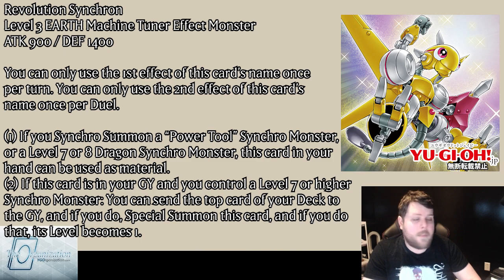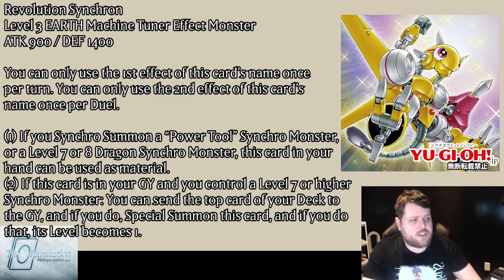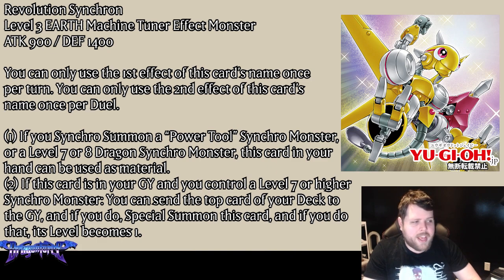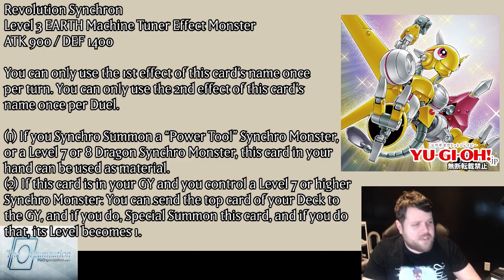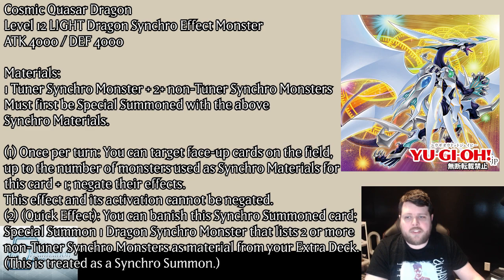...you can use this card in your hand as a material — that's awesome. Once per duel, if this card is in your graveyard and you control a Level 7 or higher Synchro monster, you can send the top card of your deck to the graveyard — Glow-Up Bulb style — and if you do, special summon this card, and its level becomes one. This thing is basically Glow-Up Bulb all over: control a Level 7 or higher Synchro, it's once per duel, mill a card, summon it back as a Level 1 tuner.